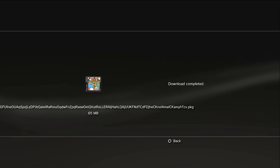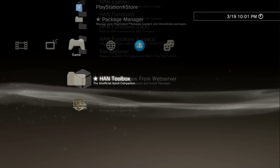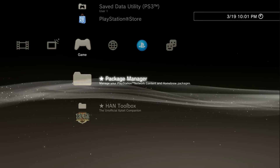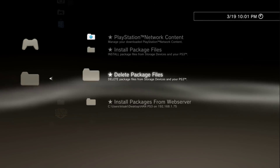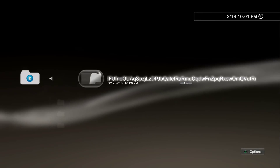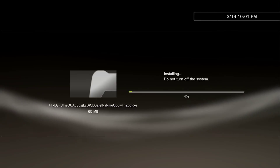Now it's done. Press circle, go back, go back again, go back one more time, and go to your main screen. Go to package manager, go up to PS Network content, and you should see the package file right there — press X and it's going to install it.